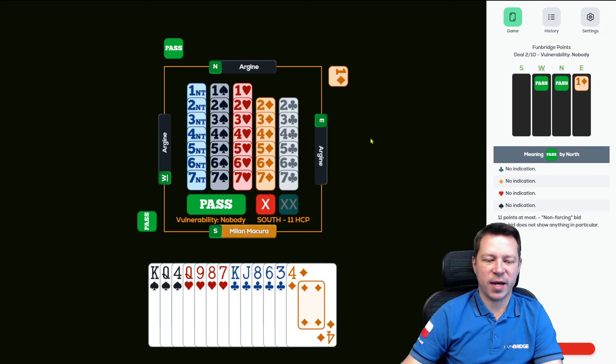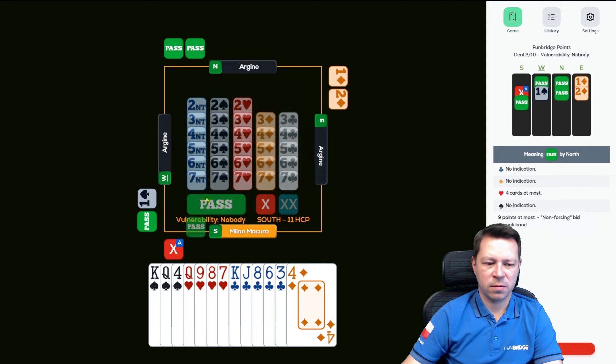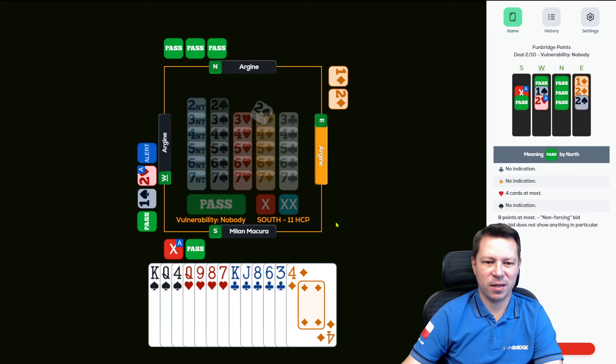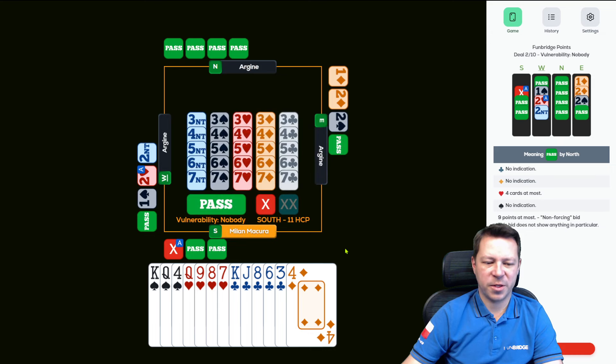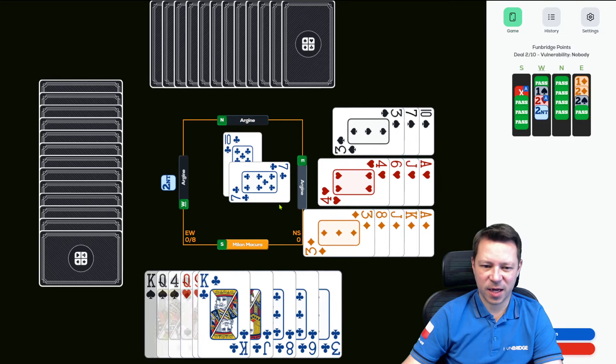11 count, right-hand opponent opened. Partner is weak, we don't have an ace, yet distribution is perfect for a takeout double — we don't mind any other suit as trumps. Let's hope partner picks hearts or nothing, I just made my bid and that's it. Two no trumps is kind of the best outcome if partner leads clubs and has a queen or something. 10 is good.